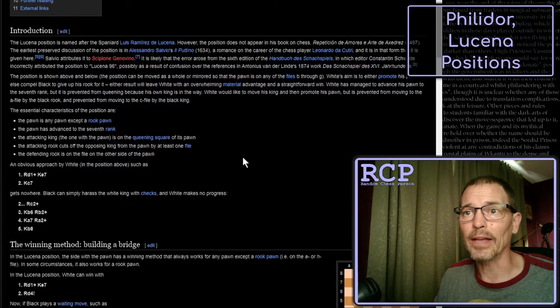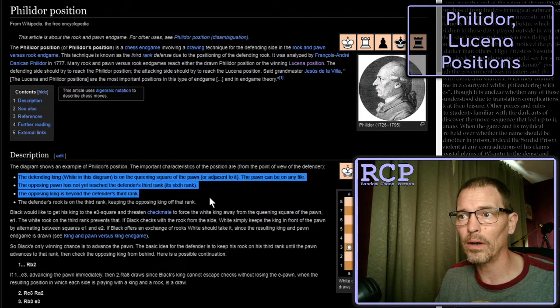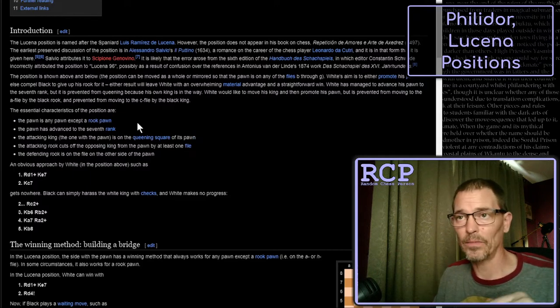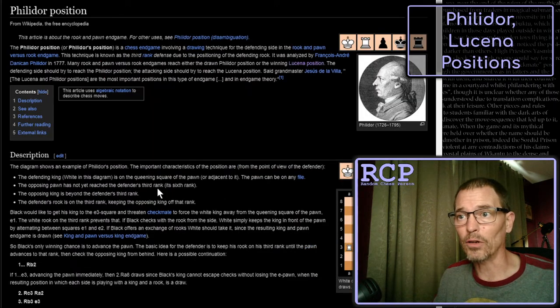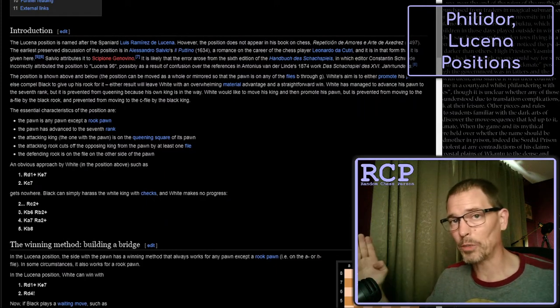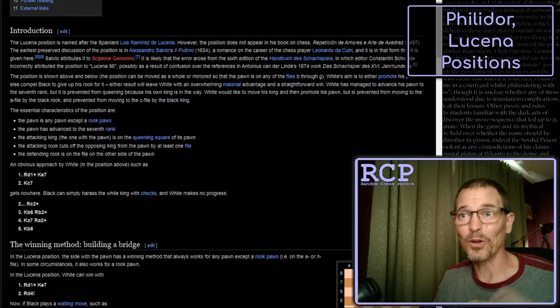The Lucena position has five characteristics. On the Philidor there were four. The first: the pawn is any pawn except a rook pawn - not the a-pawn, not the h-pawn, but any of the others. That's different from the Philidor, which said the pawn could be on any file. So if you have an a-pawn or h-pawn, you can't reach the Lucena position, but you could reach the Philidor.